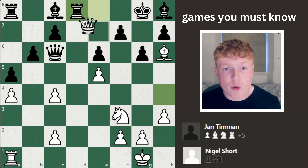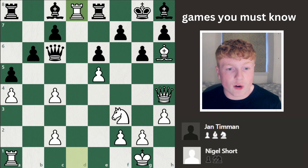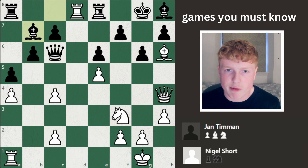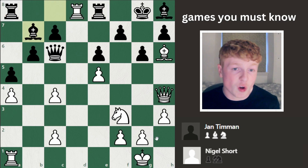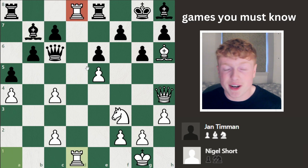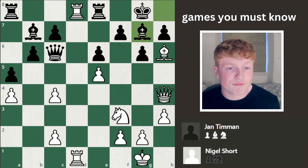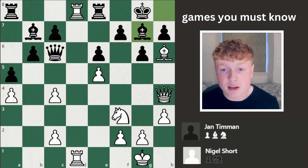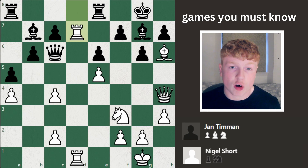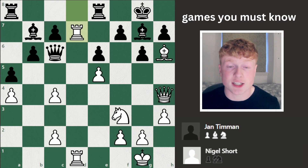Rook d8 — now if you capture, Short will recapture with his queen, and that is actually checkmate, so you cannot do that. Instead, Timman decides to go bishop b7, connecting the rooks — now it's a bit of a weird arrangement, a rook surrounded by two compatriots of the opposite colour. So rook d1 defending; if you ever have a rook attacked in the enemy's position on the 7th or 8th rank, doubling up is one of the best ways to counteract that pressure. Bishop d7 re-offers the trade, but Short doesn't want to trade anymore. He wants more active operations on the king, so rook d7 — rooks on the 7th rank are always good, with pressure on the king and any weak pawns.